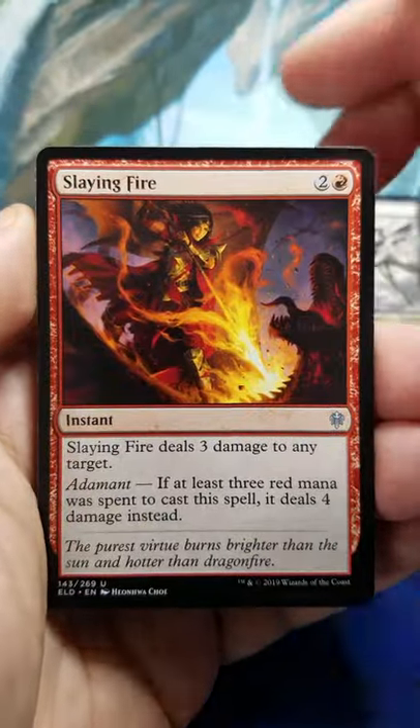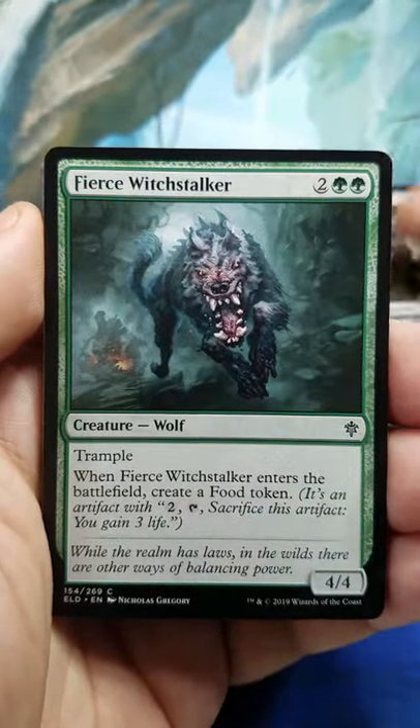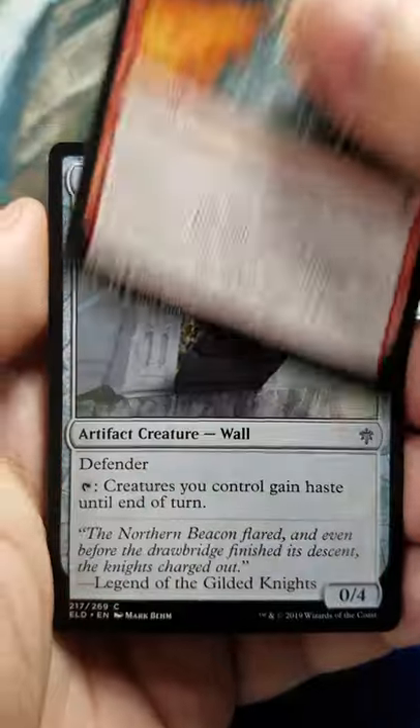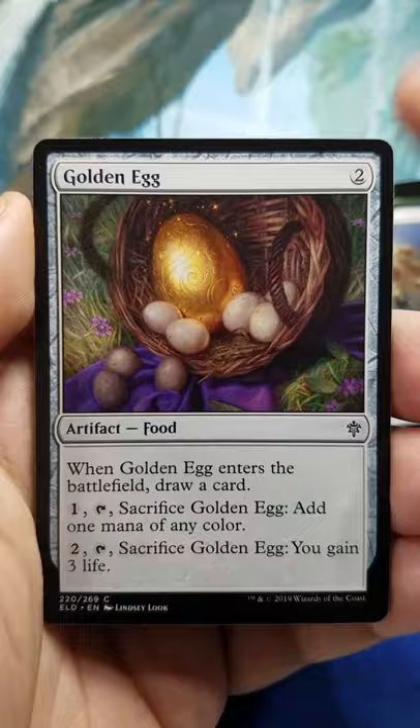Starting out with Showcase Hypnotic Sprite, Slaying Fire, Red Cap Raiders, Reaper of Night, Fierce Witch Stalker, Searing Barrage, Crashing Drawbridge, Return to Nature, Shining Armor, Golden Egg.